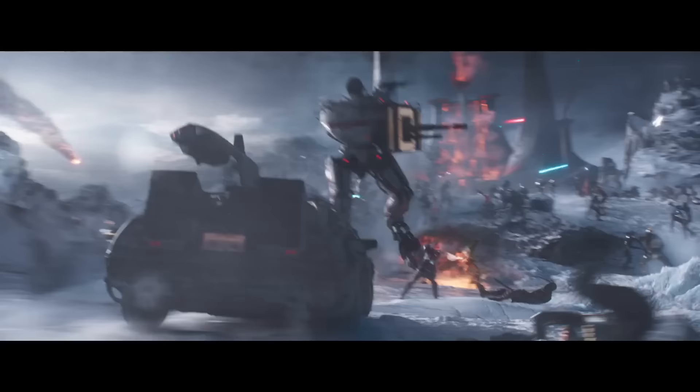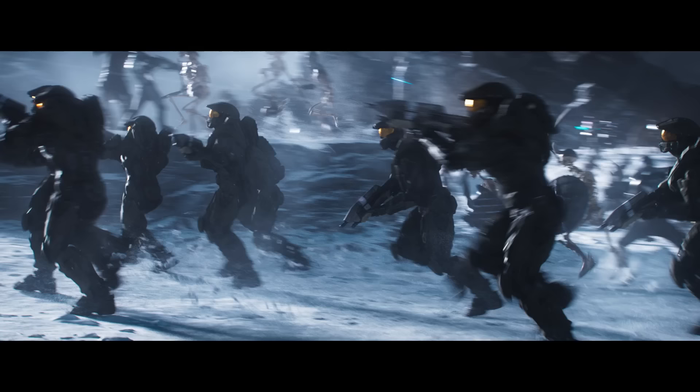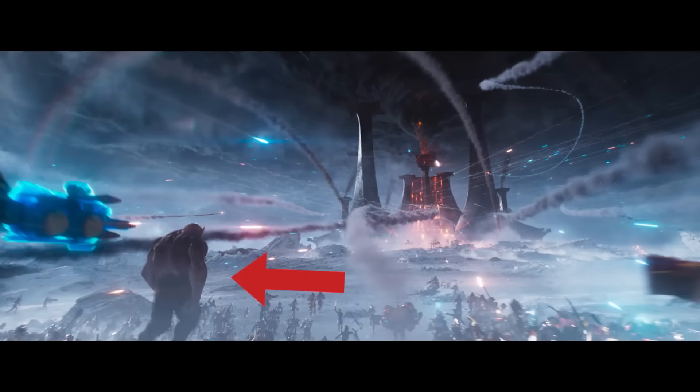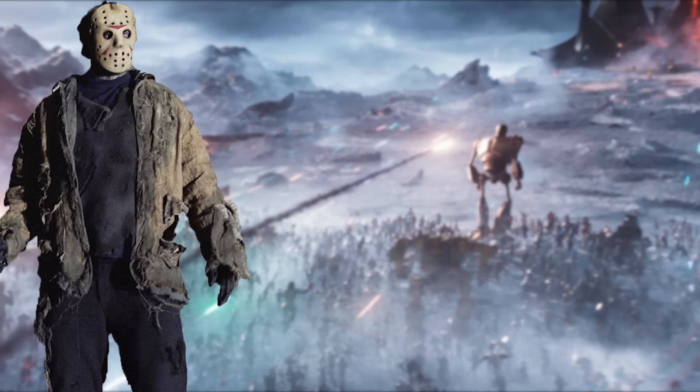The final battle is the most easter egg-heavy scene in the entire movie. Cameos here include Battletoads, Sabot, Deadshot, Catwoman, Lara Croft, Cassie Cage, Tracer, Chun-Li, Spartans from Halo, the RX-78-2 Gundam from Mobile Suit Gundam, Chucky, Red Lion from Voltron, the Cyclops from The Seventh Voyage of Sinbad, Sub-Zero, Raiden, Sonic the Hedgehog, Blanka, Batgirl, Jason Voorhees, the Teenage Mutant Ninja Turtles, Big Daddy from Bioshock, and He-Man.